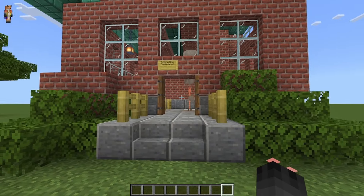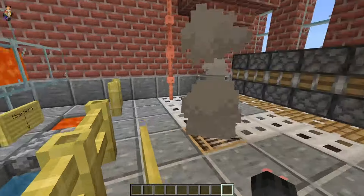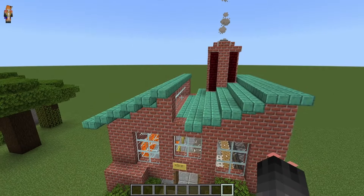Here's the finished result — I've built a small factory building around it to give it some detail, but you don't have to do this. You could just have the simple generator on its own. I just wanted to add some detail and make it blend in with the world.